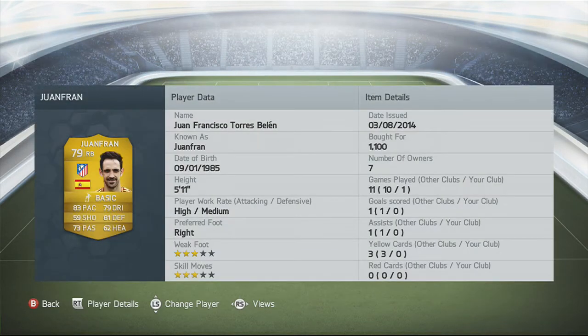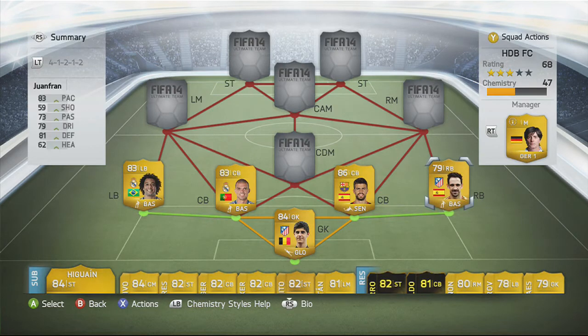Juan Fran isn't the best choice — if you want to go with Dani Alves go ahead. But I just think Juan Fran is better in the squad. I bought him for 1.1k — he usually goes for around 3k but I got a bargain. Three star weak foot, three star skill moves, 83 pace, 59 shooting, 73 passing, 79 dribbling, 81 defending, and 62 heading — really good stats.